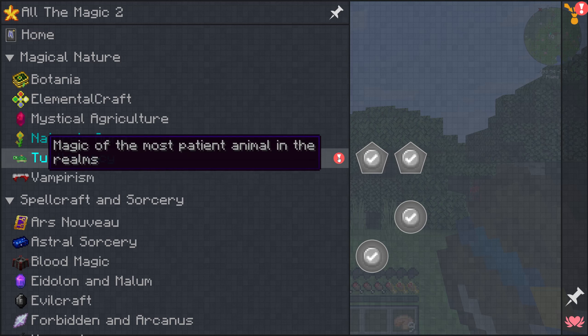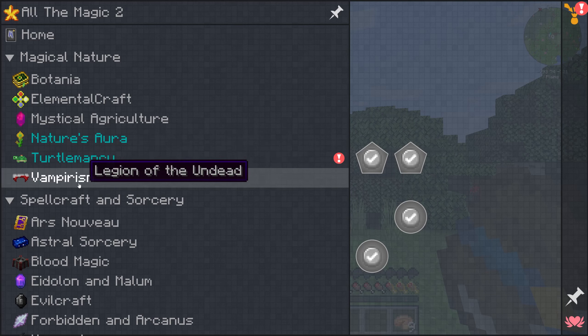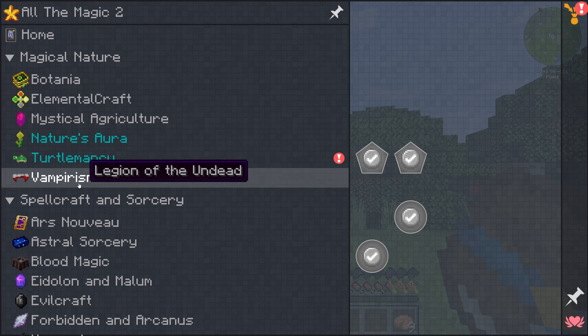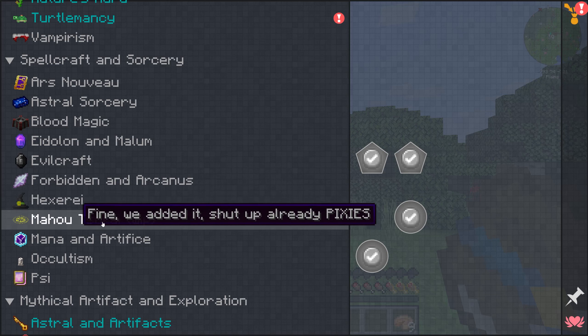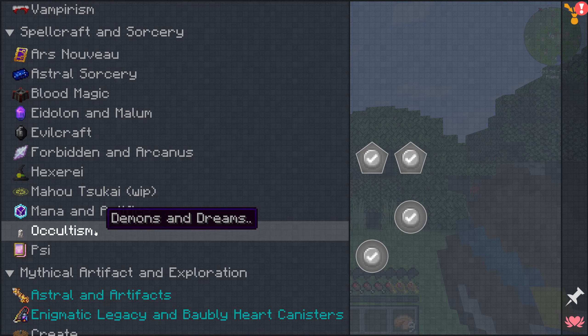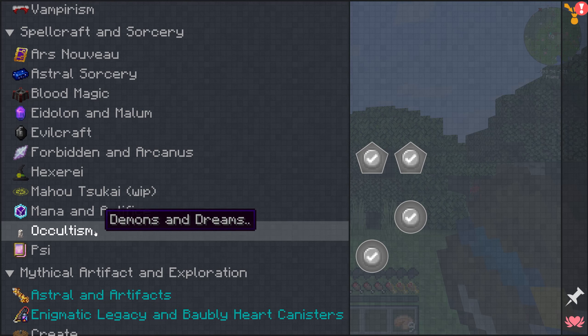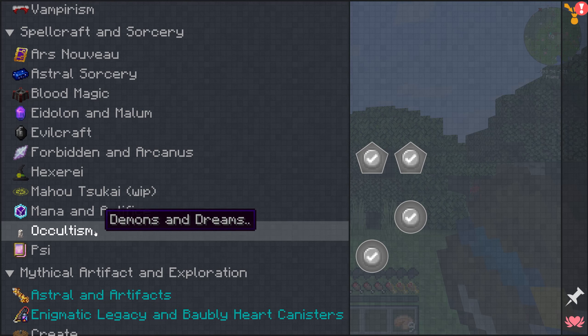The first mod that we want to get into... Could get into Botania. Elemental Craft — never played with it, should be interesting. Nature's Aura — never played with it. Vampirism — very fun. I don't know why this one has an exclamation point. Then there's things I'm super familiar with: Botania, Ars, Astral, Blood Magic. Never played with Ildum, Eidolon, and Malum. Never played with Evilcraft. Never played with Forbidden and Arcanus, or Hexerei, or Mahoutsukai. Played with Mana and Artifice a little bit.